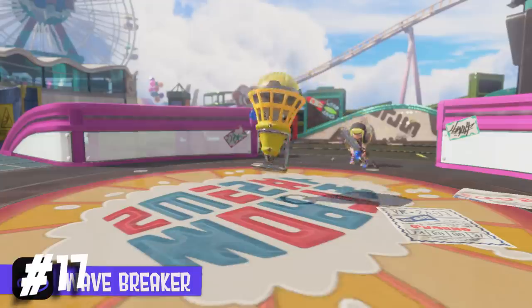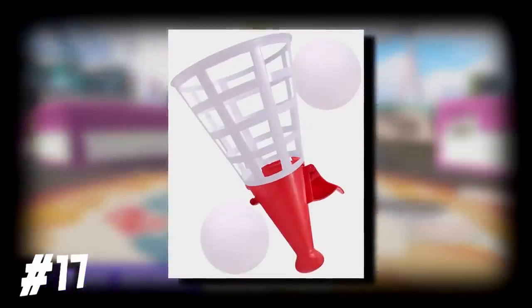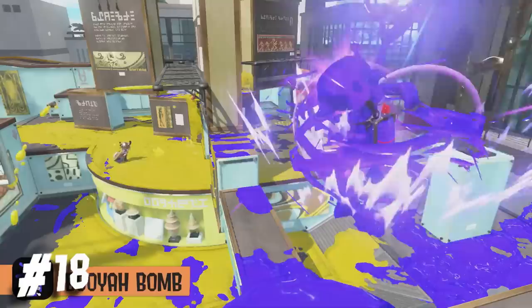Toxic Mist is returning. The Wave Breaker resembles a toy called the Popcatcher, and to be honest, I thought this was a weird looking shuttlecock at first.